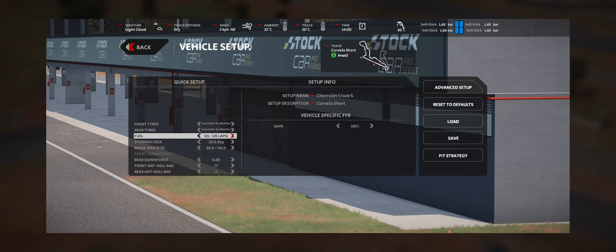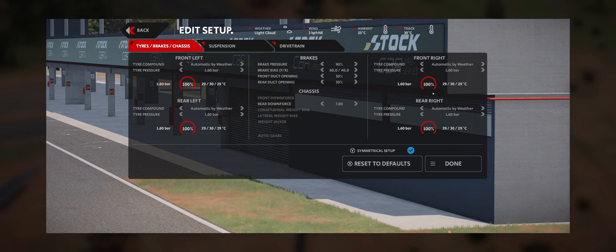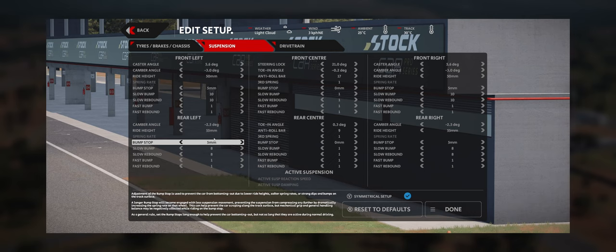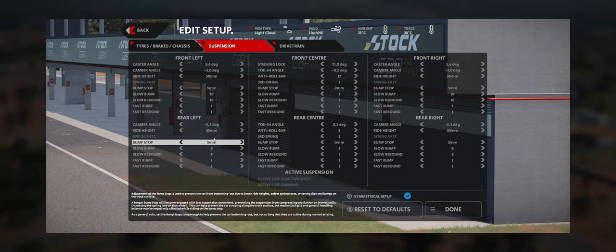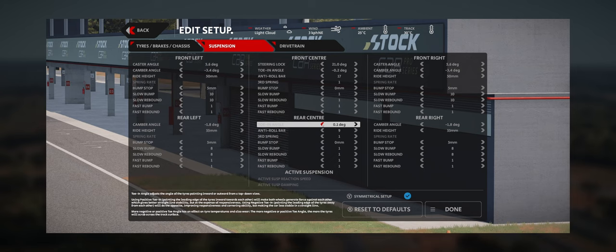The setup changes we're going to make will look very different from previous videos. We're actually going to go up on rear downforce by one click and go up on rear anti-roll bar as well, stiffening it by five clicks. We're going to reduce the brake pressure to 85% and then increase brake ducts to 70 and 60 front and rear. The combination of car, track and conditions makes absolute lunch of the tyres, particularly at the rear. So we're going to reduce the rear camber angle to minus 1.8, increase the front camber angle to minus 3.4, reduce the rear toe to positive 0.1 degrees, and reduce the radiator opening to 65%.